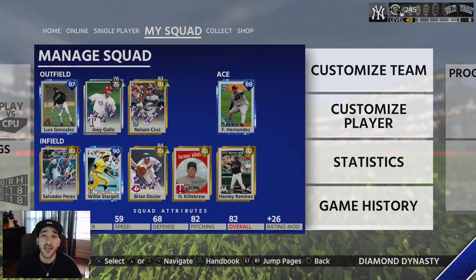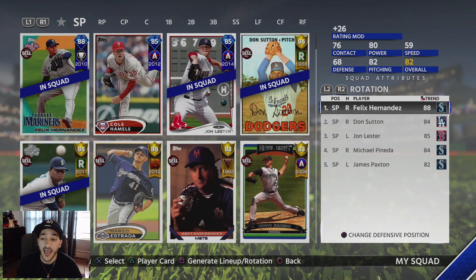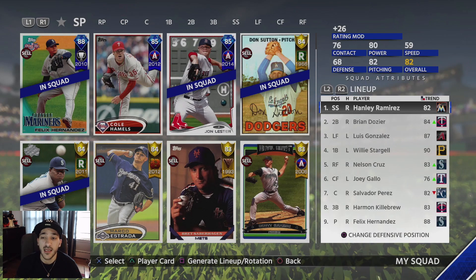What's up, bringing you the I'm Up To Show 18. In this one we have 87 overall Luis Gonzalez making his debut — he was a conquest reward. Taking a look at the rest of the team, we have Felix Hernandez, Don Sutton, John Lester, Michael Pineda, and James Paxton in our rotation.